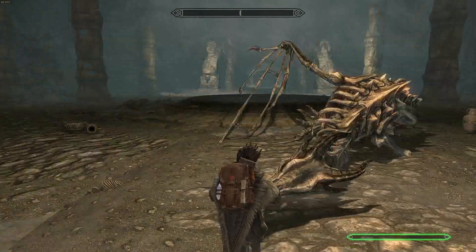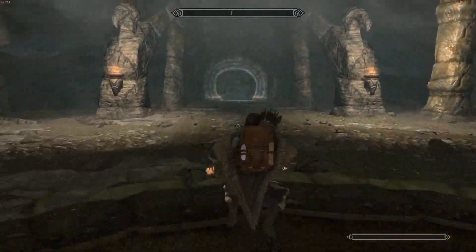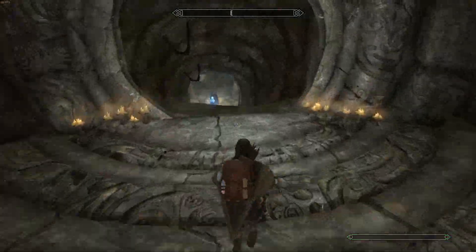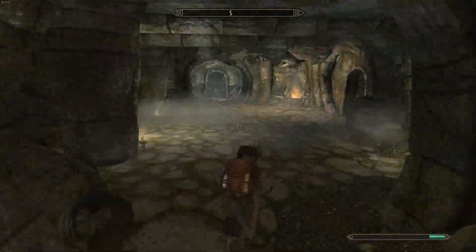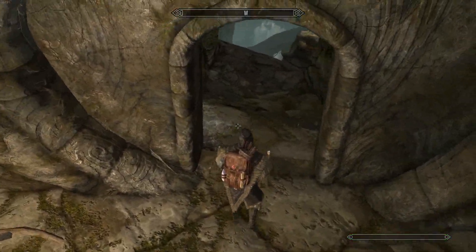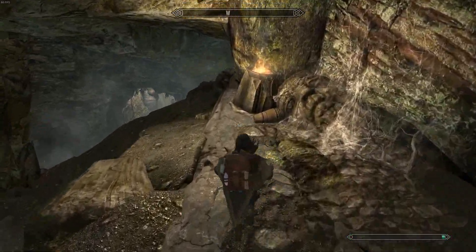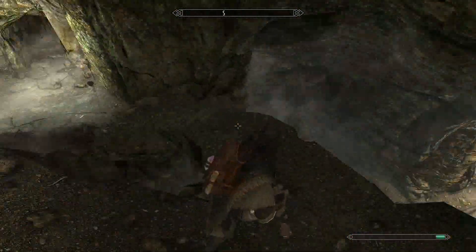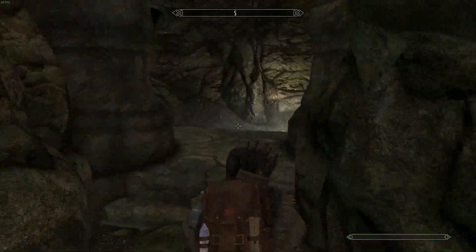You might have to fight some of these — like this dragon right here, you'll have to fight this on your first way through. Now this right here is very important: this is the frost door. You'll have to hit that with Flames and then kill the frost spirit that pops out, and then you're just going to continue on down the beaten path.